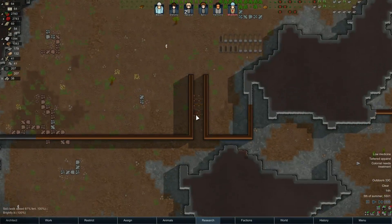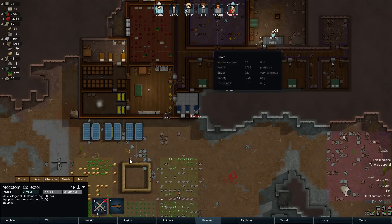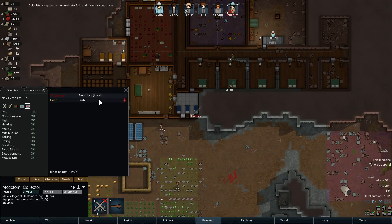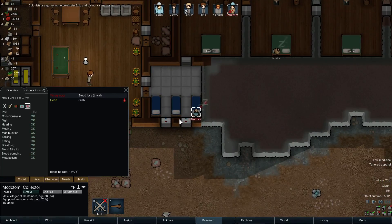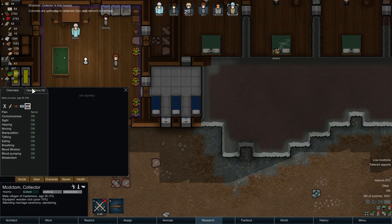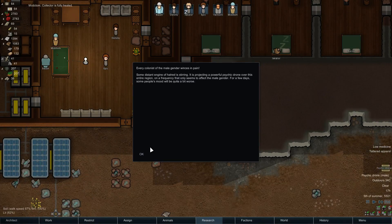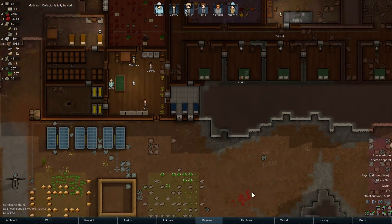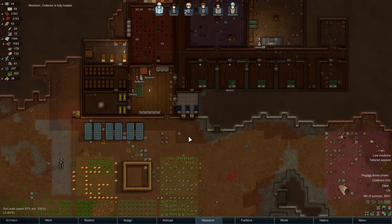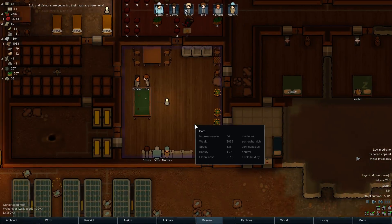You stupid fuck — really MC? Head stab, blood loss trivial. I'm starting to think we might have to set a medical operation to harvest a few organs and euthanize someone. Not quite deciding on who, but I think I know.